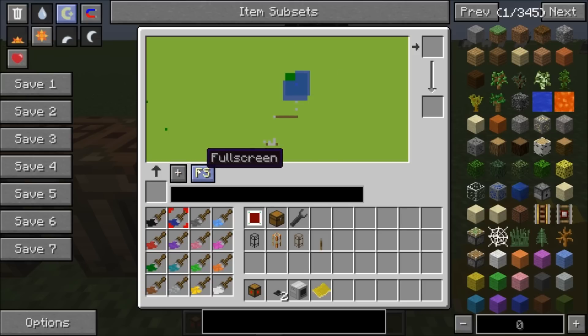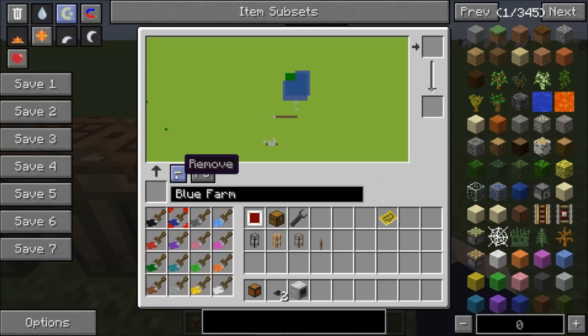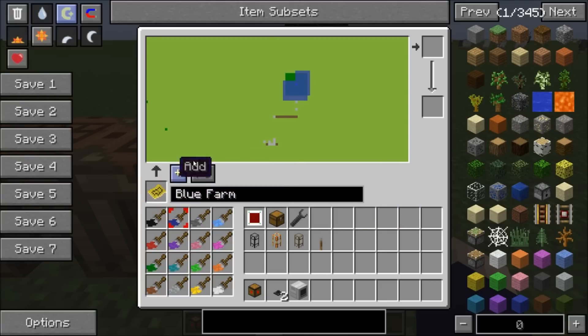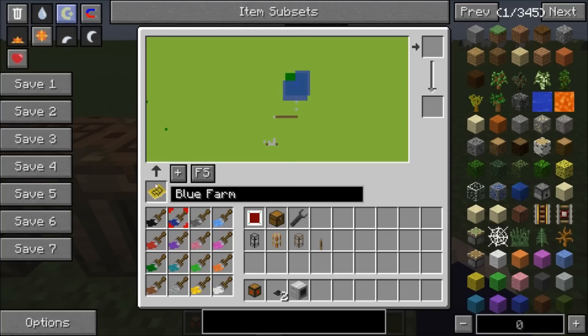There's also a full screen version of the zone planner. We'll give it a name — we'll do 'farm', since it's over our farm that we made earlier. Then we'll go ahead and place our map location in there. You can also place a map in here and load up whatever location you have, so if you want to make another copy of the map location, you go here, place one in, place a new one up here, and you've got it.